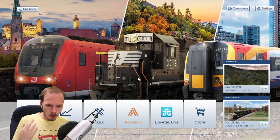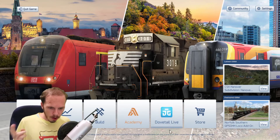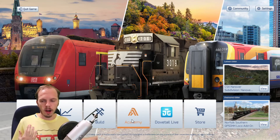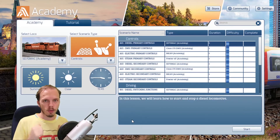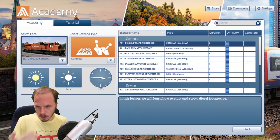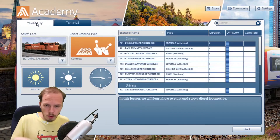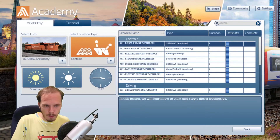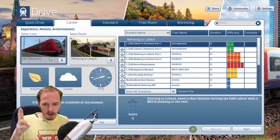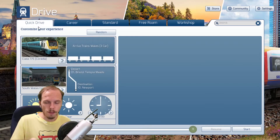In my streams, as you can see, we've got Drive, Profile, Build, Academy, Dovetail, Live — and all that stuff. You can buy add-ons. Academy is basically where you can select the locomotive, the controls, and whatnot. We've got the tutorial mode, but we're not going to be doing that. We're going to go into Drive. I usually just do Quick Drive in my streams because it's much easier.